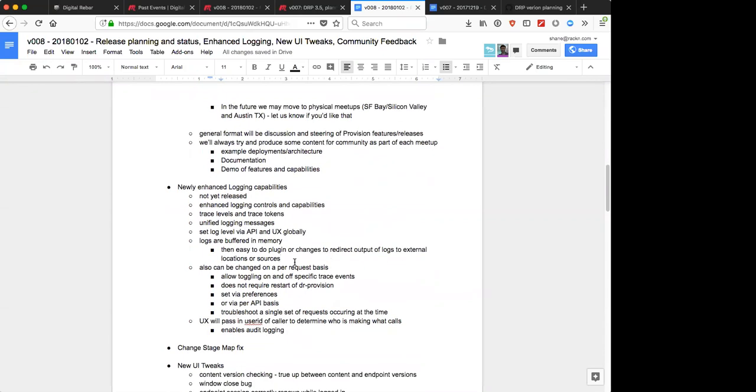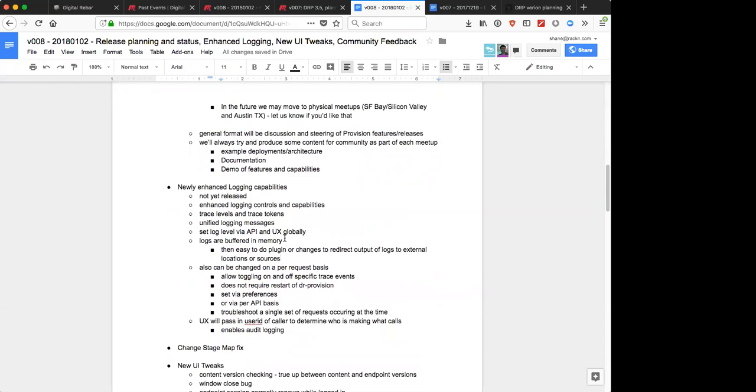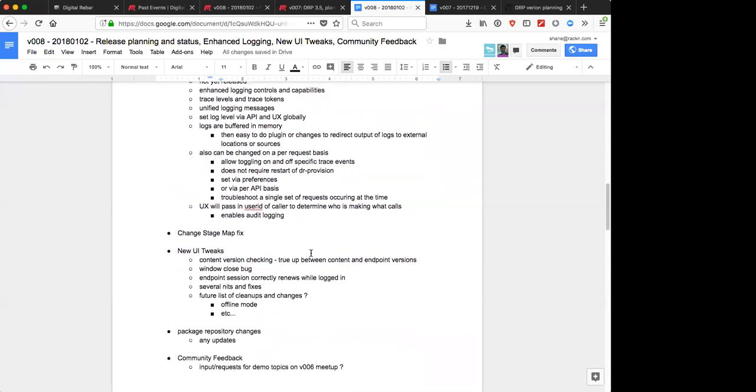Integration with external logging systems like Splunk or an ELK stack would be done via a plugin that listens for log events and forwards or transforms them as appropriate for whatever third-party logging system. That's enabled by the fact that we emit events for every log entry containing everything that was in the log.